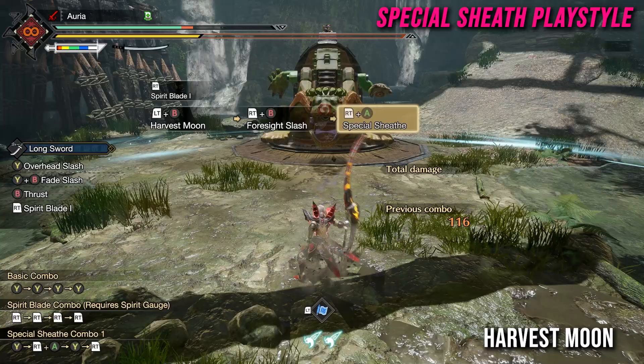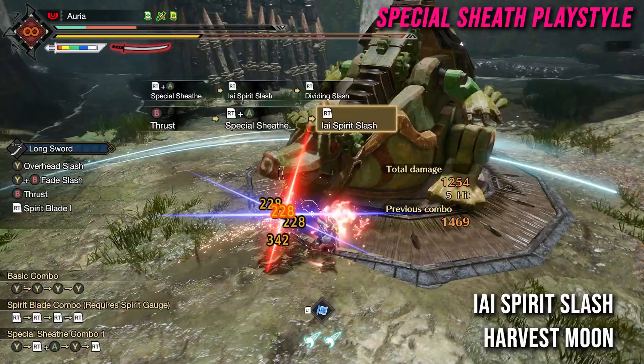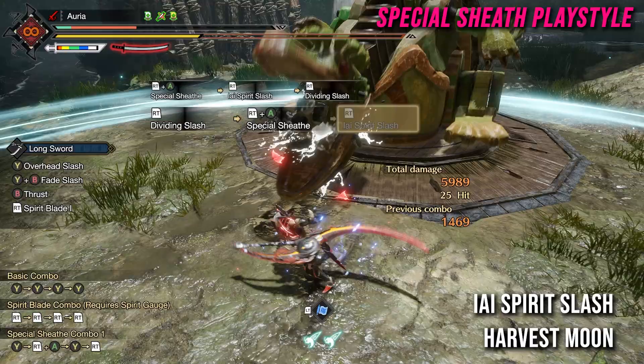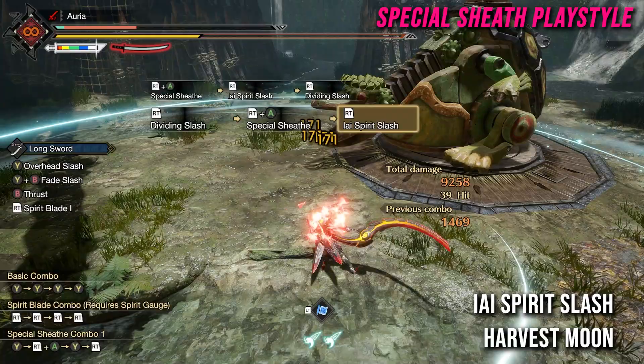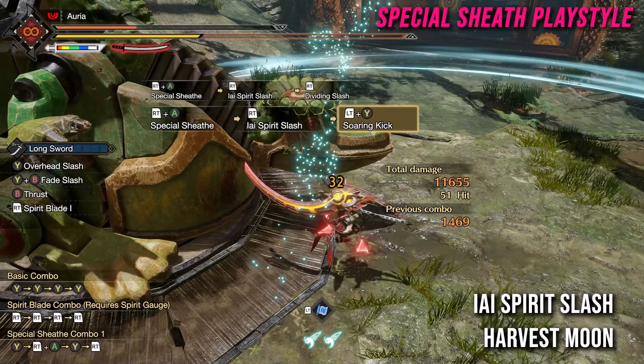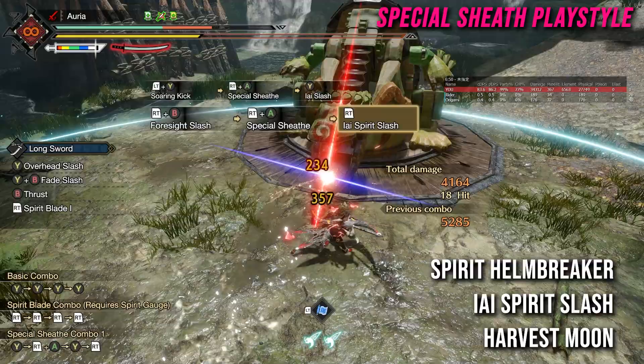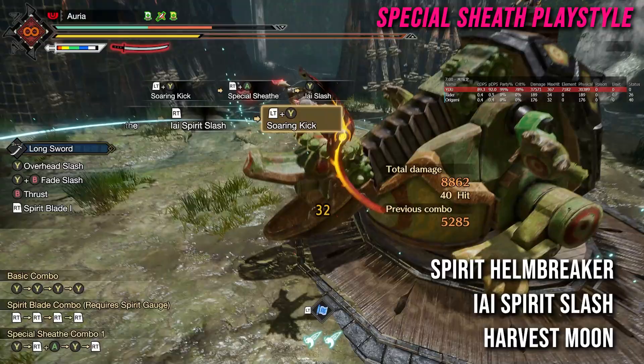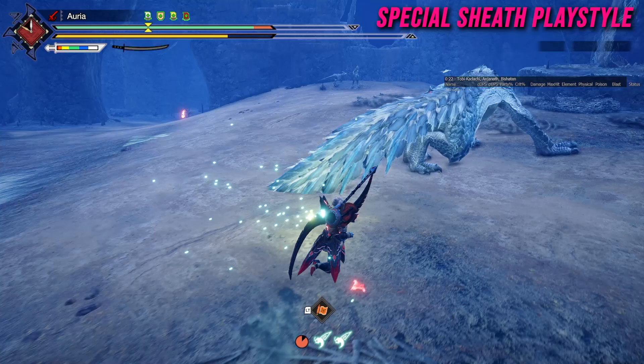Now we're going to analyze the Special Sheath playstyle. It's focused around using Harvest Moon and then landing EI Spirit Slash as your primary source of DPS. The EI Spirit Slash is a counter that gets four additional hits from Harvest Moon plus three procs of its own counter damage, giving pretty consistent DPS against any monster as long as you're countering every attack. When you get a good opening, you can go into a Soaring Kick and follow up with a Spirit Helmbreaker for significant additional DPS.